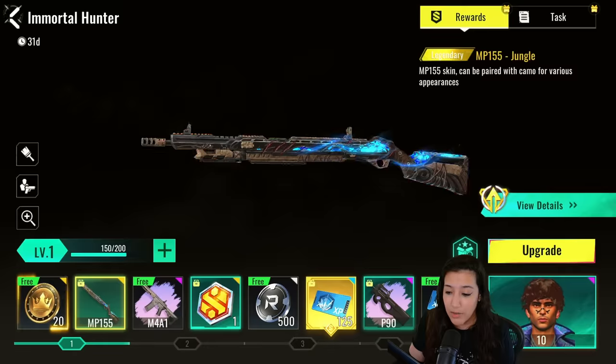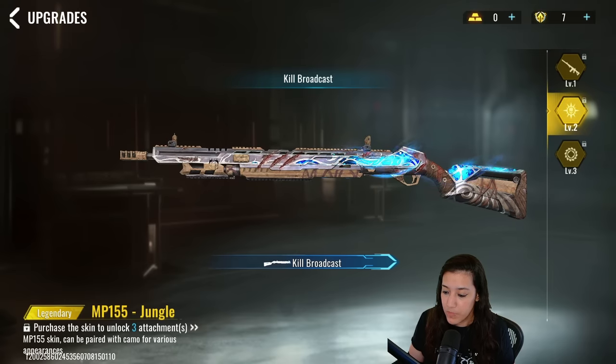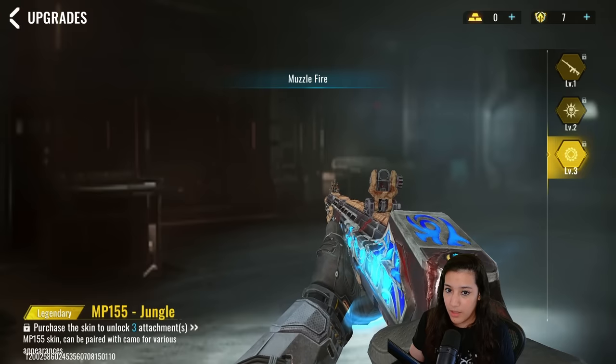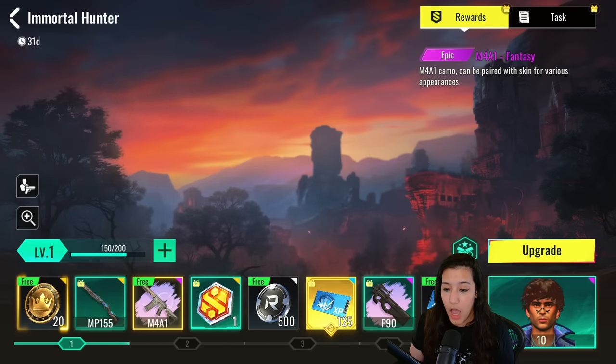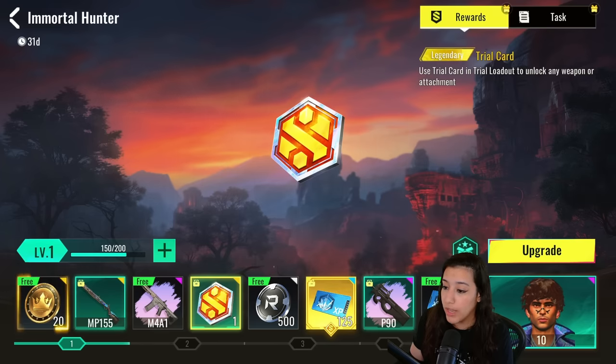The upgradable details include the kill broadcast and the muzzle fire — that looks very very clean. Up next we have the camo, which is a pink-purple vibe for this battle pass. It looks very nice, and as you progress in the battle pass you will unlock this camo for every weapon that you have.